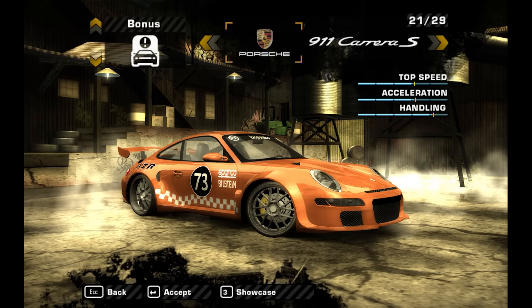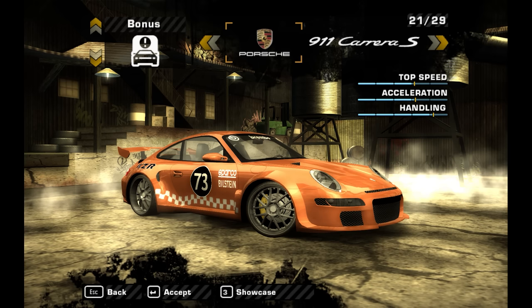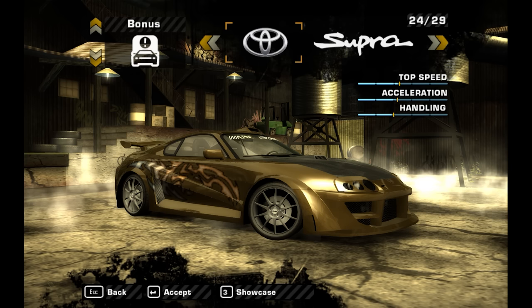Moving on, we've got two Porsches. The 911 Carrera S, which is pretty fast and is already available with the standard edition. And the next one is the 911 GT2, which is completely new to the game. And the last one is the Toyota Supra — nothing special about this car; it's not really an exclusive option because the Supra is already available in the standard edition.